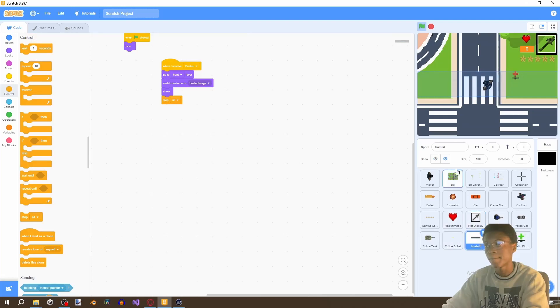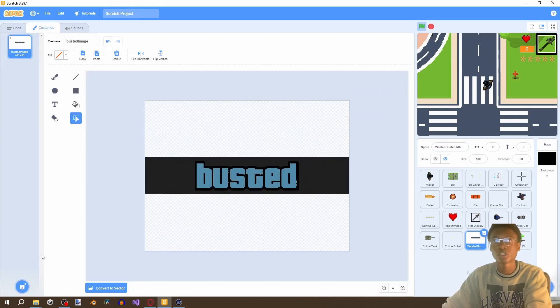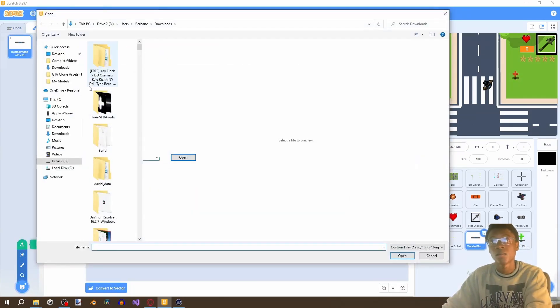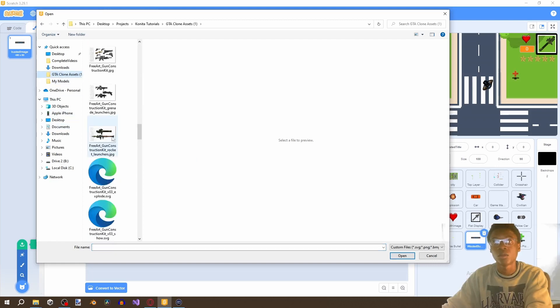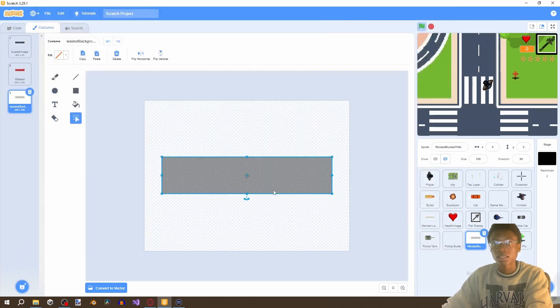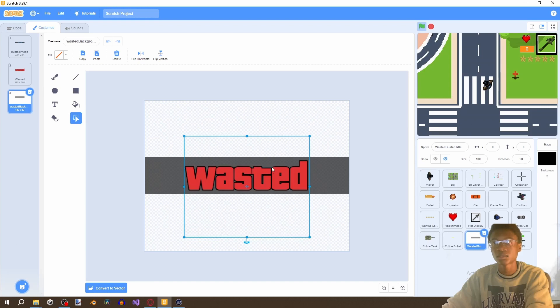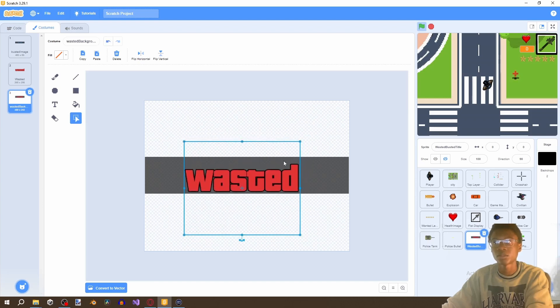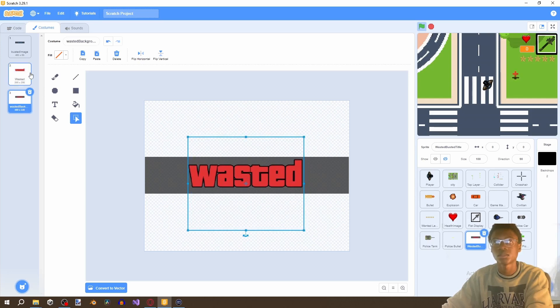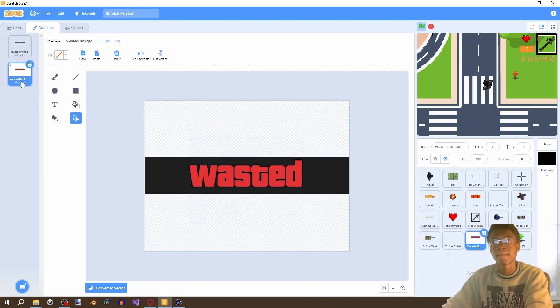Now let's go to the busted sprite and change it to wasted. Go to the costume link in the description, import the wasted background, drag it around, resize, copy and paste to arrange it. The title now says wasted — looks good enough. You'll notice the wasted screen has a slightly faded look, and we can see our health pickup there too.